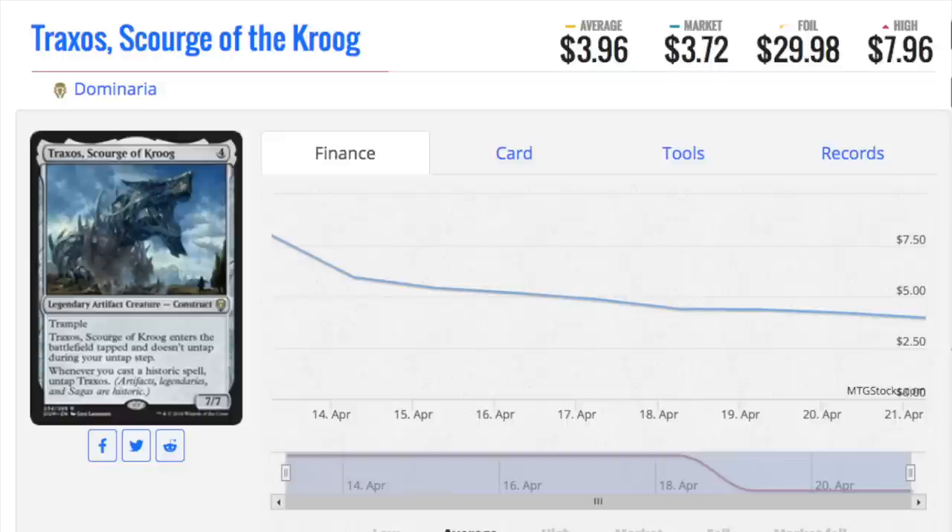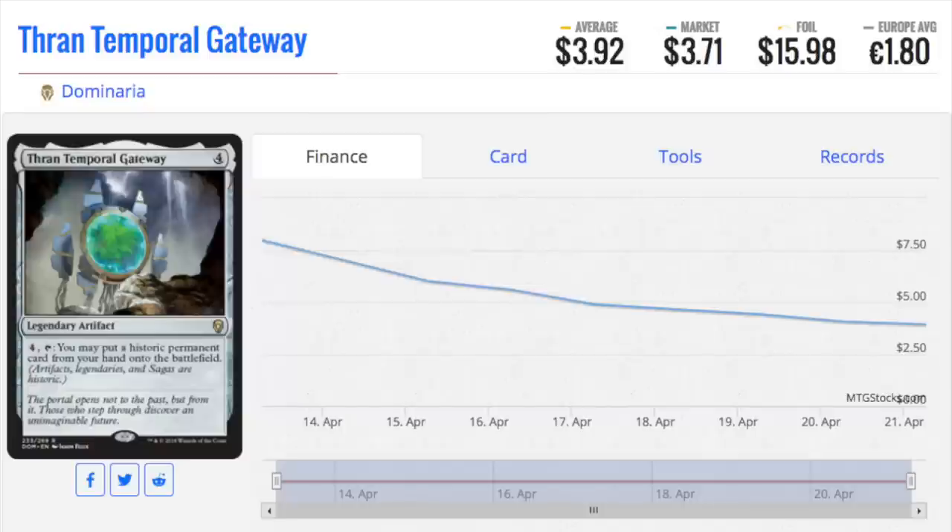Traxxas is very good. I like the fact that he's legendary, I like the fact that he's unique, and it's got pretty cool artwork — it's a big body. He reminds me of the old days, like Colossus of Sardia and all these cards where you had to do certain things to untap them. Polar Kraken — that blue card from Ice Age. This reminds me of a simpler age where you play these large creatures and then you have to do some stuff to actually use them, otherwise your opponent will just run you over.